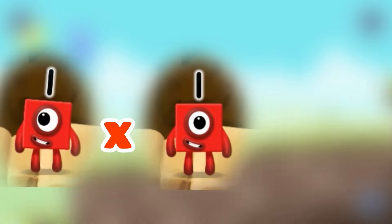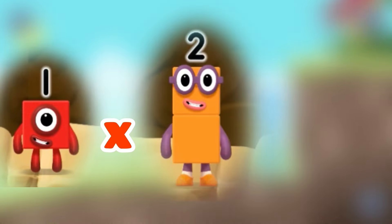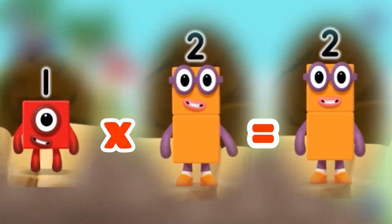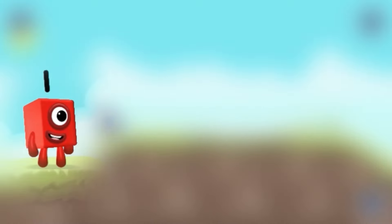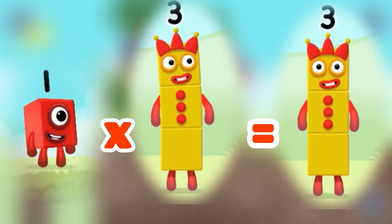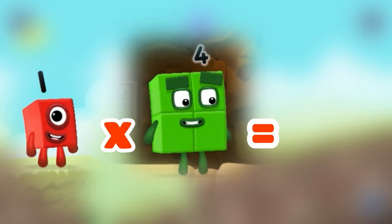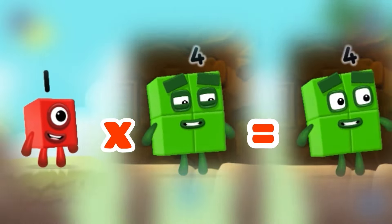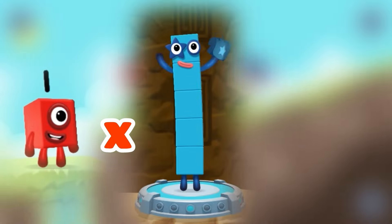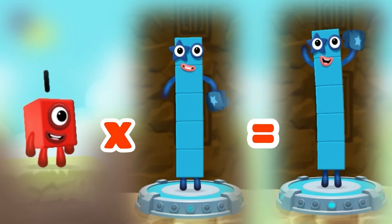Number block 1 times number block 1 equals 1. 1 times 2 equals number 2. 1 times 3 equals number block 3. 1 times 4 equals 4. 1 times 5 equals 5.